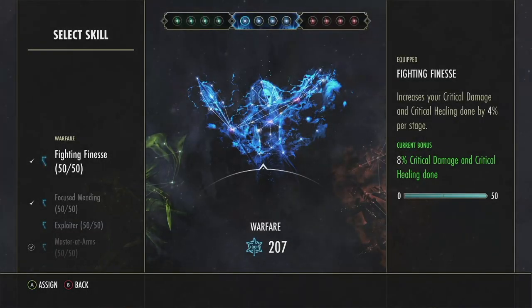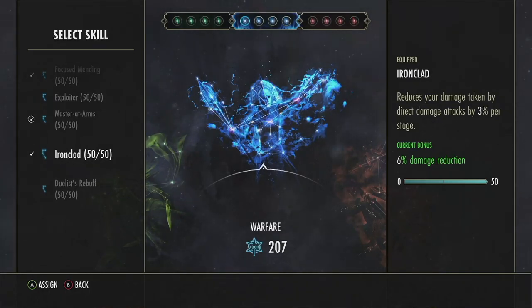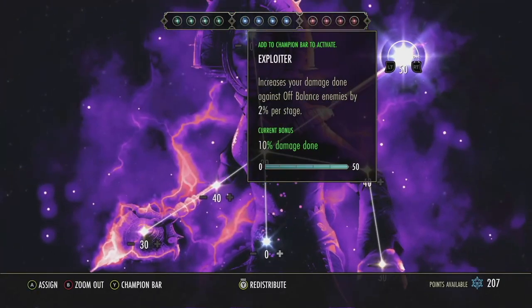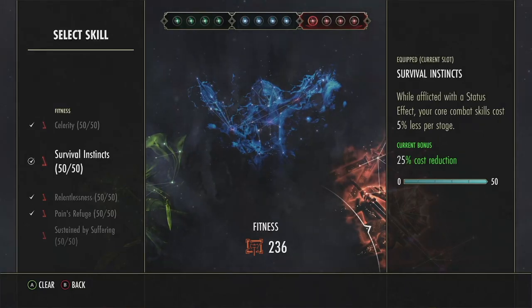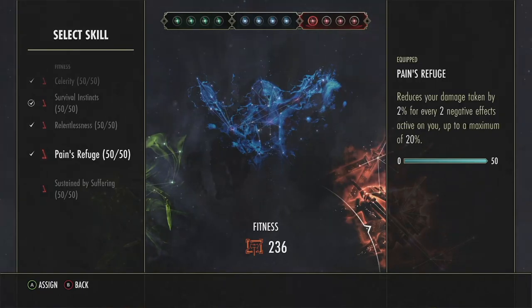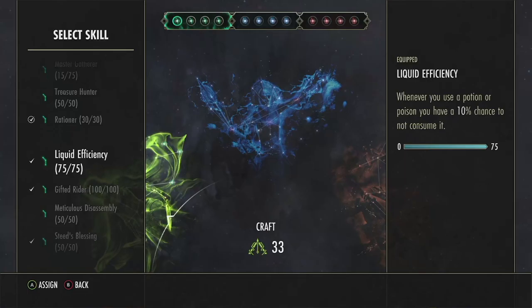For the blue CP, we run Fighting Finesse — increases critical damage and critical healing. Focus Mending — increases healing done with single-target heals. Master at Arms — increases damage done with direct damage attacks. And Iron Clad — reduces damage taken from direct damage attacks. If you decide you don't want to run Wrecking Blow and prefer the stun or snare from Dizzying Swing, then you'd use Exploiter instead of Master at Arms. So if you want to use Dizzying Swing, that CC and snare — I had taken that stuff for granted. If you're running Wrecking Blow, Master at Arms all day. For the Red CP, we run the typical Hex Red CP: Celerity — increases movement speed by 10%, honestly in my opinion the best CP in the entire game. Survival Instincts — when affected with a status effect, core combat skills cost 25% less. Relentlessness — being stunned or feared grants you Major Protection for 3 seconds. And Pain's Refuge — reduces damage taken by 2% for every 2 net effects active on us, up to a max of 20%. For the Green CP, it doesn't really matter: Rationer, Liquid Efficiency, Gifted Rider, and Seed's Blessing.